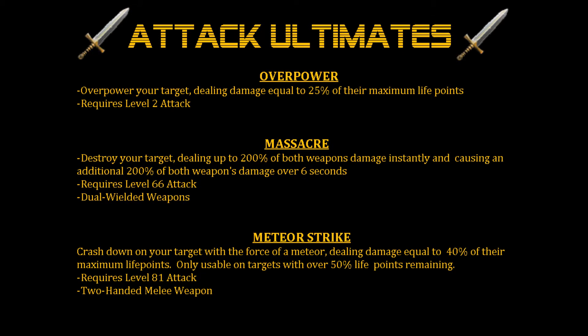There are three attack abilities: Overpower, Massacre, and Meteor Strike. Overpower says: overpower your target, dealing damage equal to 25% of their maximum life points, and it requires level 2 attack.